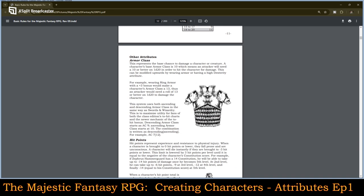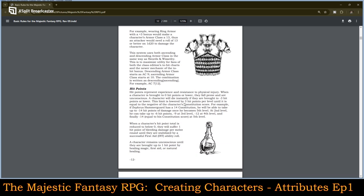Other attributes: armor class. This system uses an ascending armor class — everyone starts with a base armor class of 10, which means the attacker will need to roll a 10 or better on a d20 in order to hit the character for damage. This can be modified upwards by wearing armor or having a high dexterity attribute. So this uses a more modern ascending armor class system rather than the descending armor class that was previously used. Hit points represent the experience and resistances to physical injury. When a character is brought to zero hit points or lower, they fall prone and are unconscious. A character will die instantly if they are brought to minus three hit points or lower. This limit is lowered by three points per level until it is equal to negative of the character's constitution score.